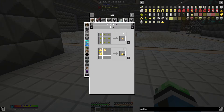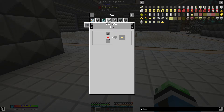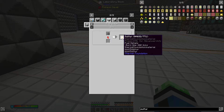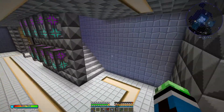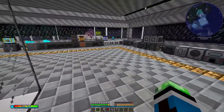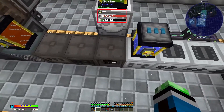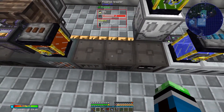There is a really good recipe in the IC2 extractor - gunpowder to sulfur. That is a really good recipe. I feel like I may need to rearrange some machines though.